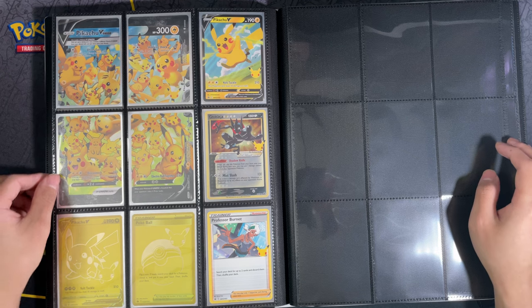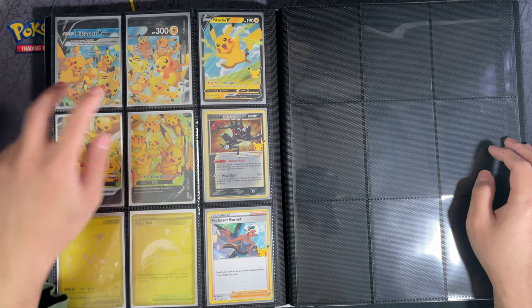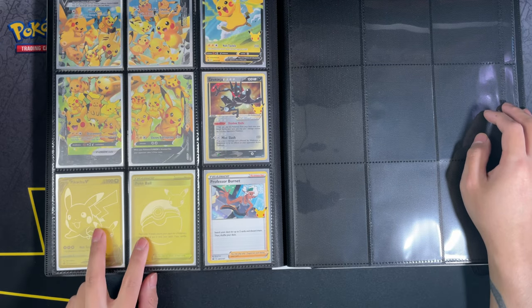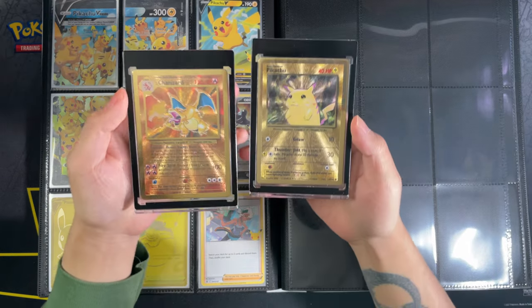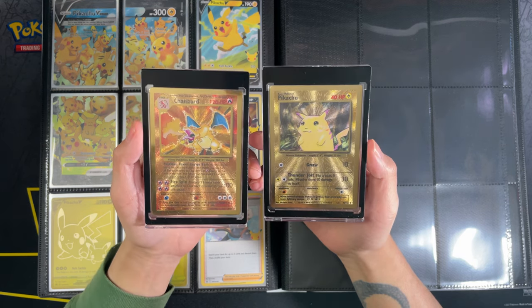This is where it gets a bit out of order just to keep a uniform four-page layout. We've got Pikachu V Union, Pikachu V from the VMAX Premium Collection, Inteleon from the Elite Trainer Box, the two gold cards from the Elite Ultra Premium Collection, Professor Burnet from the Pikachu V Union promo, and Inteleon without the Celebrations stamp. The metal cards — Charizard and Pikachu — I kept in one-touch magnetic cases rather than the binder.